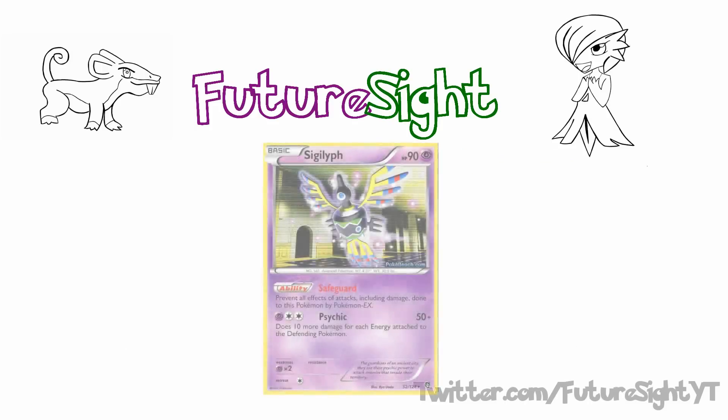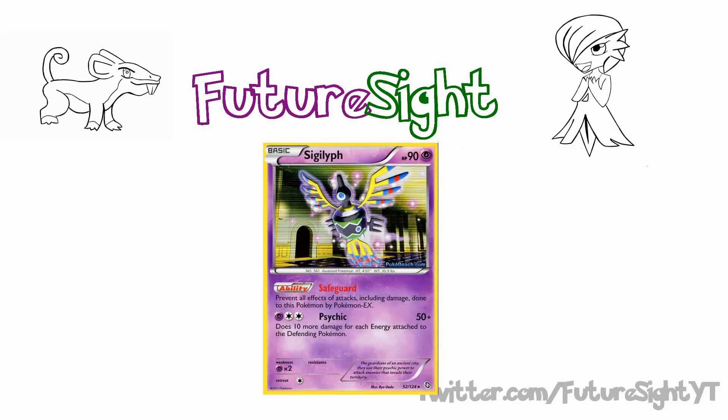Sigilyph is a basic Psychic-type Pokémon with 90 hit points, the ability Safeguard which prevents him from being damaged by any Pokémon EX. One attack called Psychic, which for one Psychic Energy and a Double Colorless, allows you to do 50 damage plus 10 more damage for each energy attached to the defending Pokémon. It has a weakness to Psychic and a retreat cost of 1.